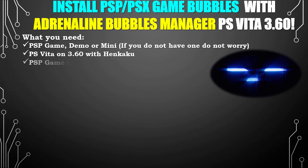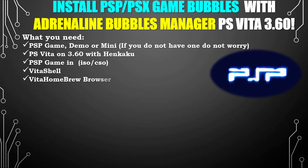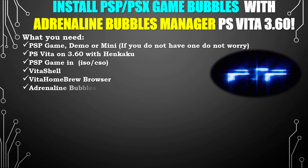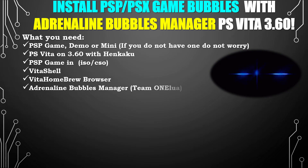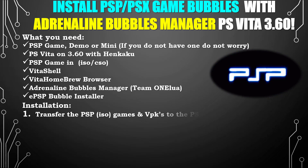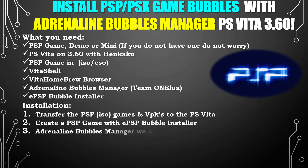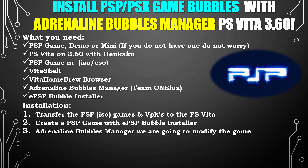We will also need a PSP game in ISO or CSO format, VitaShell, Vita Homebrew Browser, Adrenaline Bubbles Manager, and the EPSP Bubble Installer. When we move on to the installation, we're going to transfer the PSP ISO game and VPKs to the PlayStation Vita, create a PSP game bubble with the EPSP Bubble Installer, and with the Adrenaline Bubbles Manager we're going to modify the game.